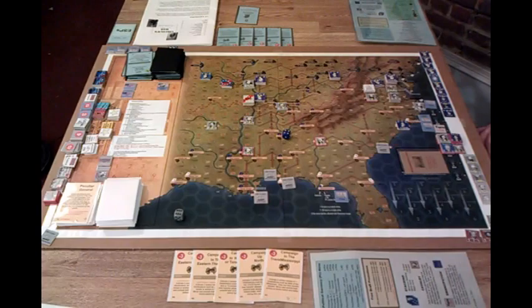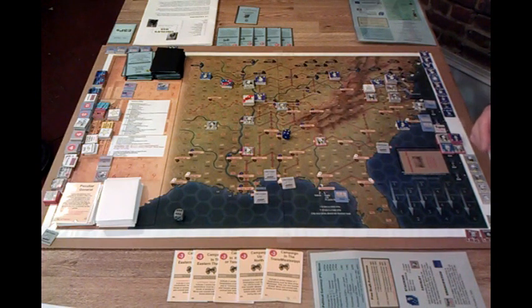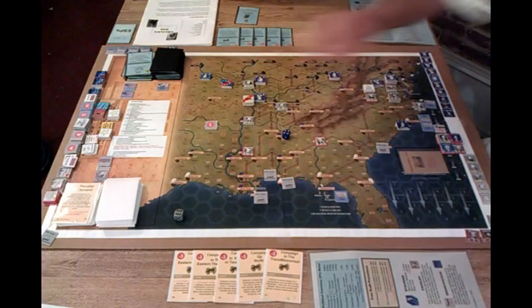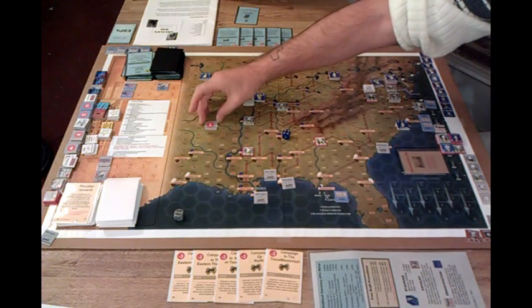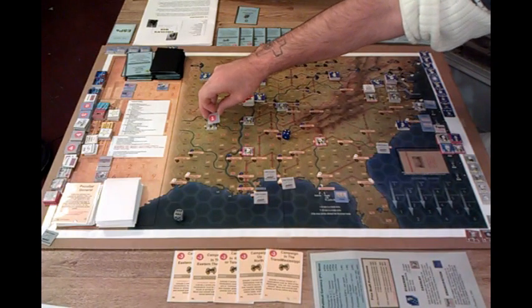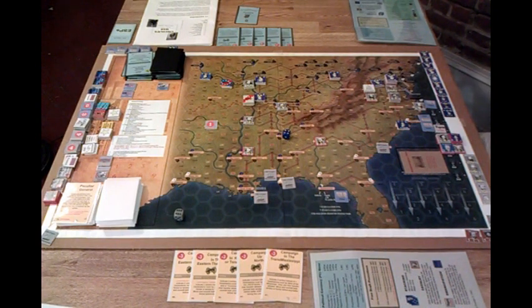All right, we'll do that. So take this IT, and I will look for a general that it is not going to affect overly much. I'm seeing Clevern, who's probably not going to get into the fight this term. What is the effect of that one point on him? What an IT does is it subtracts one from his ability — both attack and defense. It also adds to his activation number. His activation is two, which would mean I would have to play a three card or greater to activate him. All right, we have finished with our naval phase.